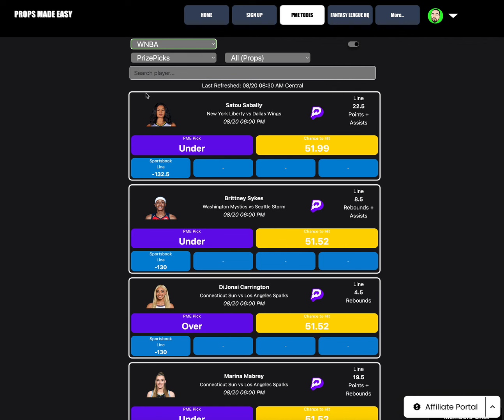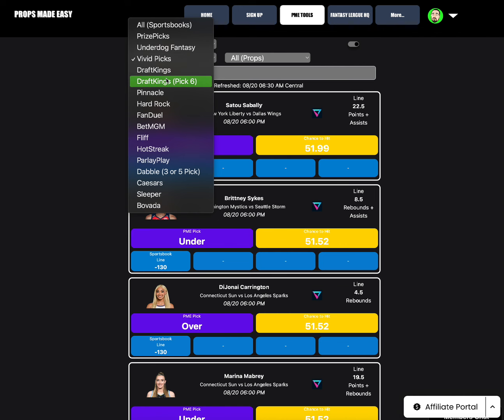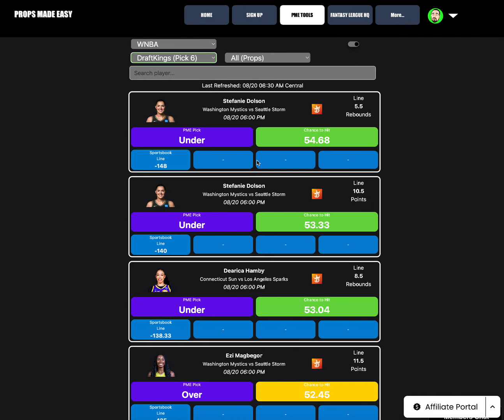For WNBA, the best odds on PrizePicks is Satu Sabali under 22.5 points plus assists at minus-132.5 consensus. On Underdog, we do have a green: D'Erika Hamby under 8.5 rebounds at minus-138 consensus odds — solid spot. On DraftKings Pick 6: Stephanie Dolson under 5.5 rebounds at minus-148, 54% chance to hit; Stephanie Dolson under 10.5 points at 53.3%, minus-140; and D'Erika Hamby under 8.5 rebounds at 53%.